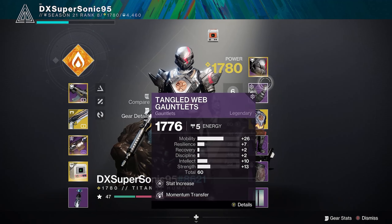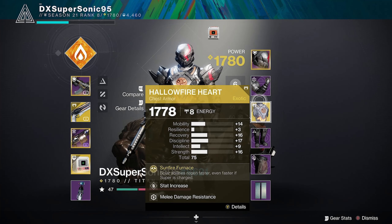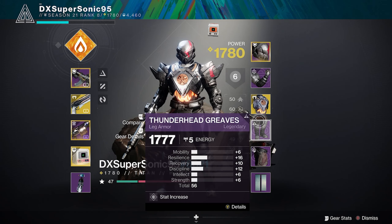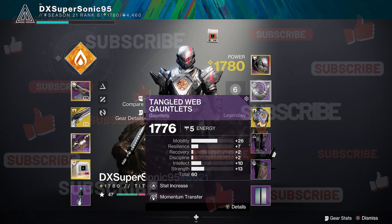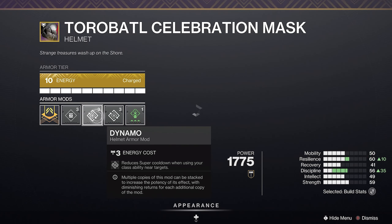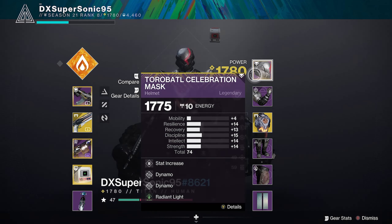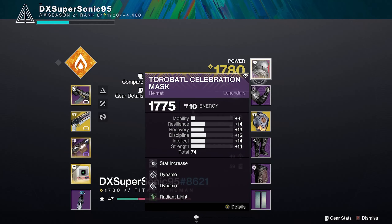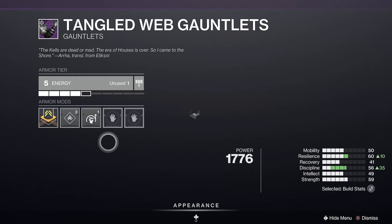The problem is the stats of your gear - the rolls are really bad. My exotic helmet is good and my chest piece is good. The rule of thumb for a good roll: if you go to your gauntlets and the total at the bottom is 75 or over, then it's good. What is Dynamo? It reduces your cooldown when you're using your class ability - that's really good. You have Dynamo on your helmet mod.